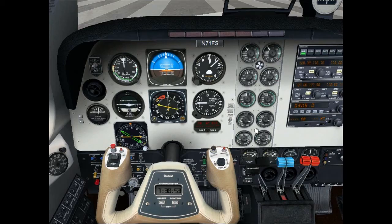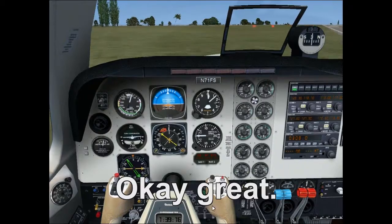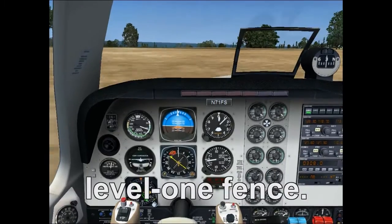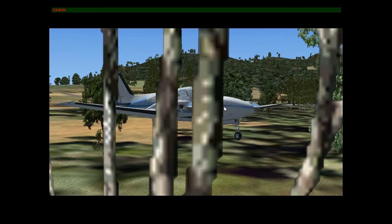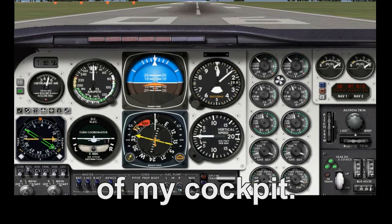Engine throttle — okay, great. How do we lift off now? There's a fence. I think that was a level 1 fence, I'm probably a level 2 plane, then that must have been a level 3. Cool, I can adjust the size of my cockpit.